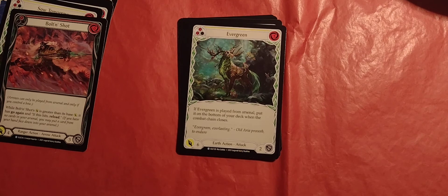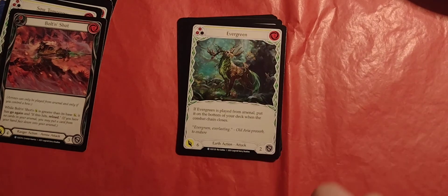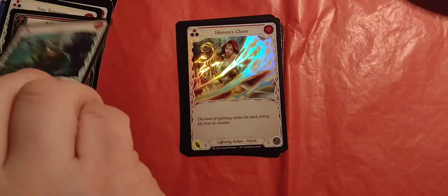Evergreen — that is cool-looking art right there. Two pitch, three energy, it is yellow. Six damage, two defense, earth attack action. If Evergreen is played from arsenal, put it on the bottom of your deck when the combat chain closes. That's pretty cool.